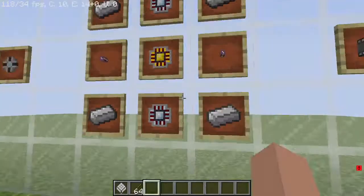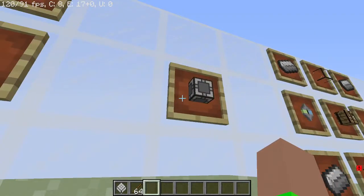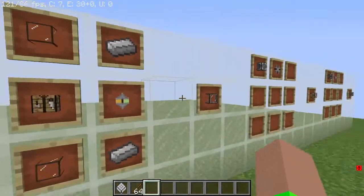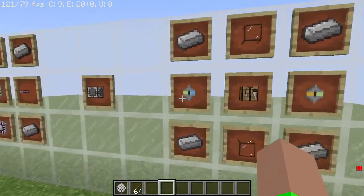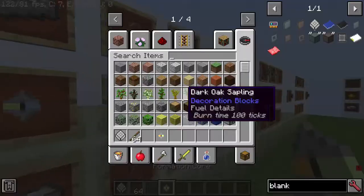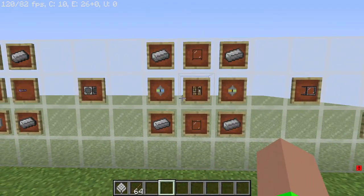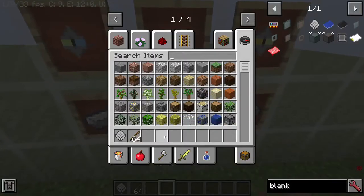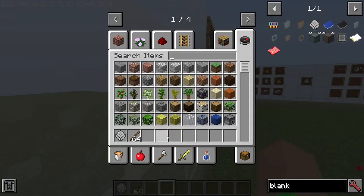Next, you're going to want to make the molecular assembler. In order to make that you're going to need the annihilation core, the formation core, and everything else — I explain how to craft those in my parts one, two, and three. You'll also need some quartz glass and a crafting table, and that'll get you the molecular assembler.